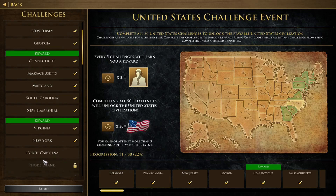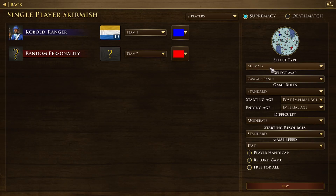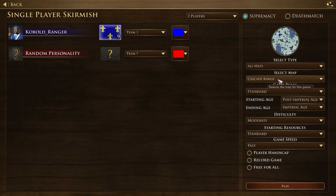So we've done two of the three challenges for today. Now we have North Carolina: research all available technologies of a native settlement. That is the Trading Post with the natives — you gotta research all of their technologies. I don't know much about the natives, but I need to find the cheapest upgrades to get from them. Cascade Range seems like a pretty good map — you have four Trading Post spots there.